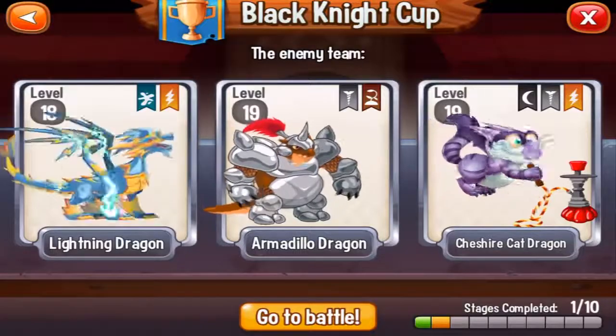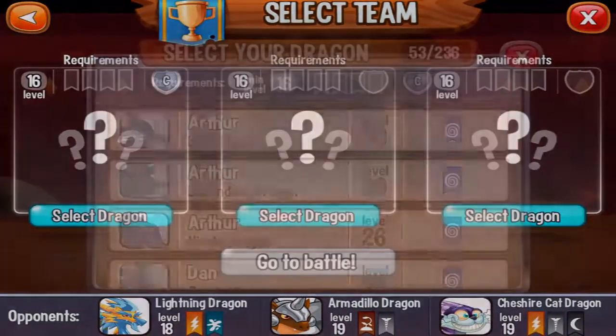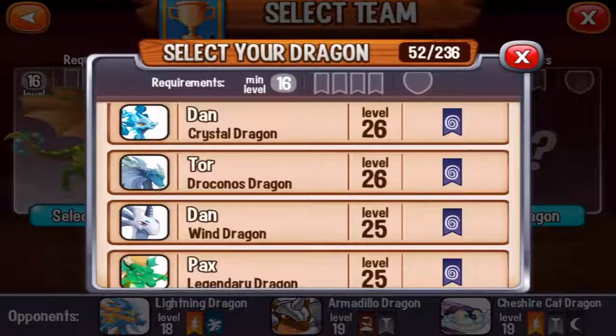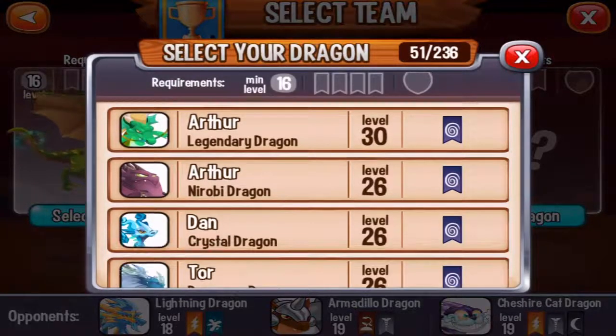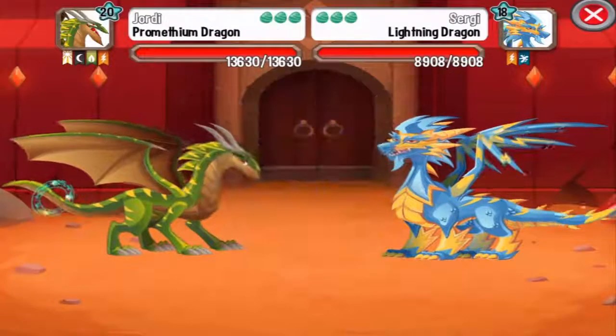We fought with these dragons before, so let's go to battle. We do not have any requirements. I'm going to pick my Promethium dragon, then Apocalypse dragon, and my Crystal dragon. Now let's go to battle!